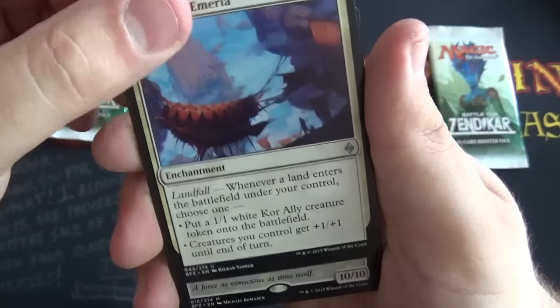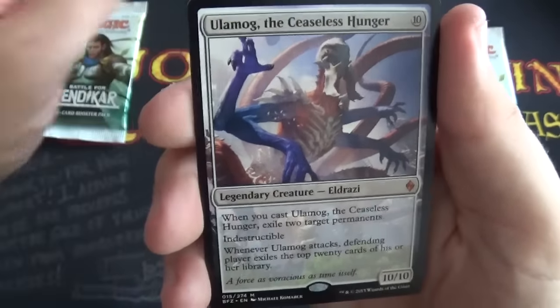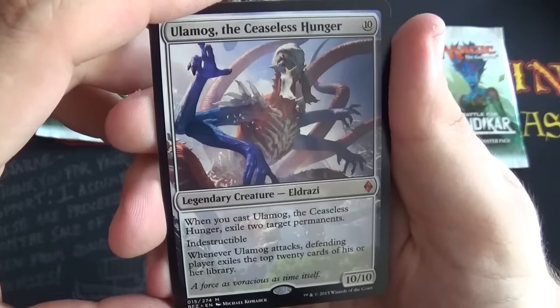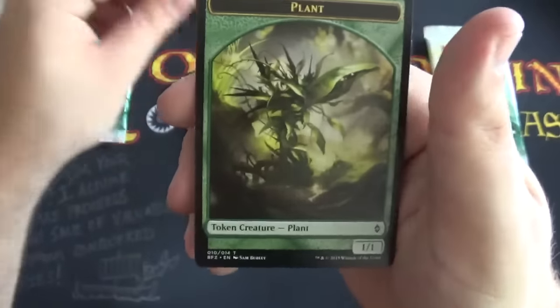Landfaller — that's also one of my favorite words. Ulamog! Welcome, sir. Damn, this card is sweet. Yeah, that's a really good find. And a Plan Token.